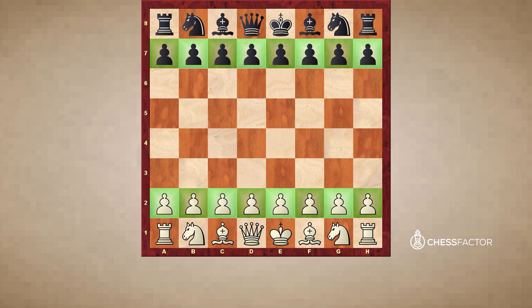The pawn is the only piece in the game of chess that cannot move backwards. That's actually an easy thing to remember, but it's important at the same time. The pawn also has the option on its very first move, and only on its very first move, when it's located on the second rank, to move two squares forward instead of only one.